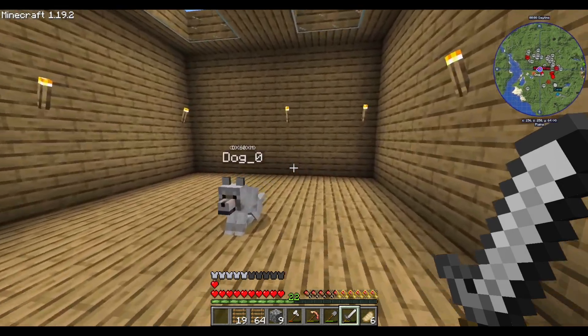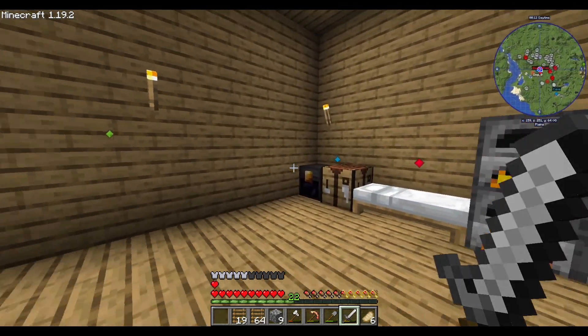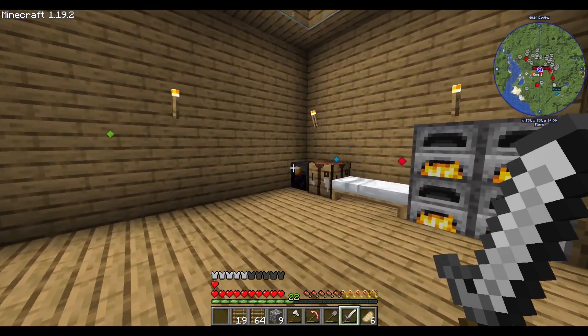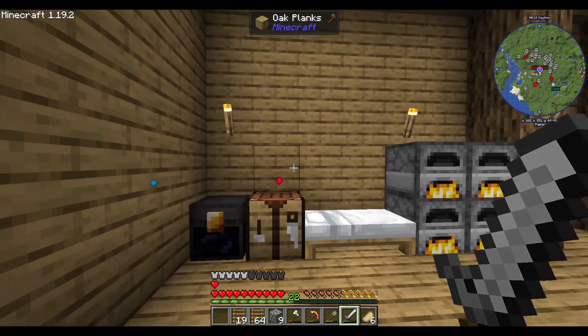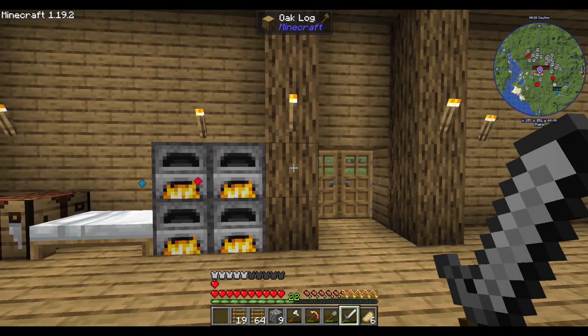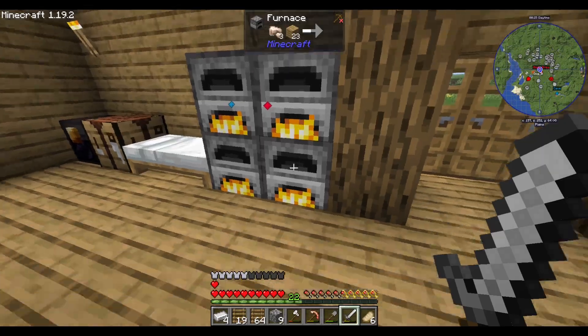Computer Craft. Charging Gadgets — more gadgets for charging the gadgets. Chicken Chunks — chunk loaders. Everyone needs a chunk loader. Who cares about FTB Chunks when you can actually have a block that does it?